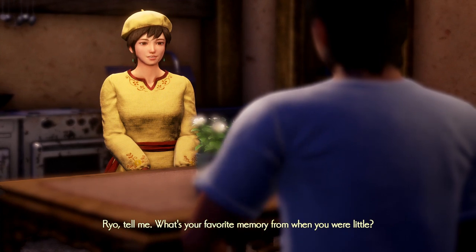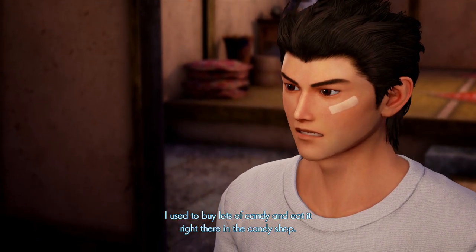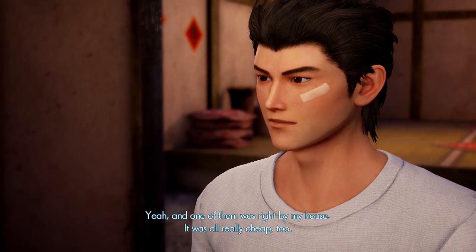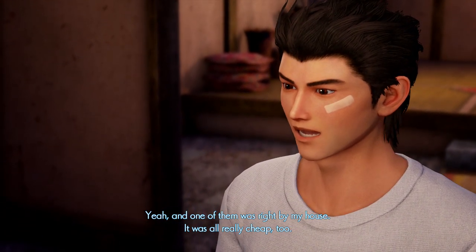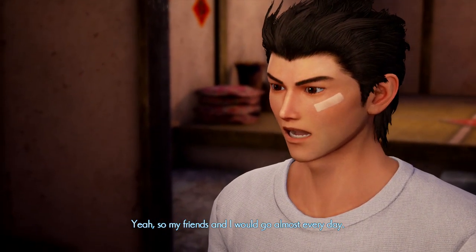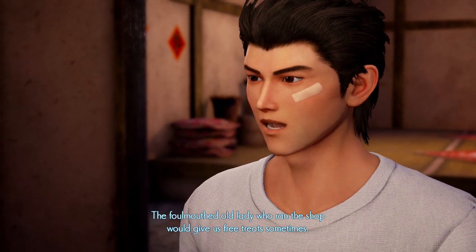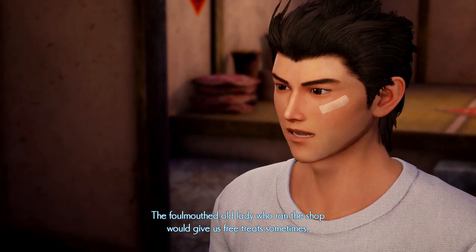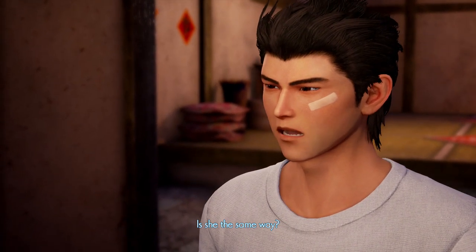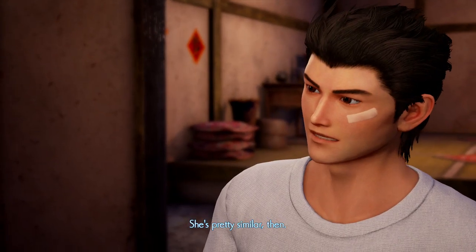Shenhua asks Ryo about his favorite childhood memory. He recalls buying lots of candy and eating it right there in the candy shop, which was right by his house and very cheap. He and his friends would go almost every day. The foul-mouthed old lady who ran the shop would give them free treats sometimes. Shenhua says she sounds like Kong Mei over in the panda market — she also has a dirty mouth, but the kids love her.